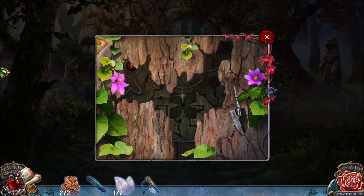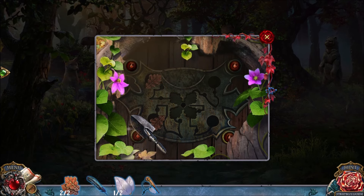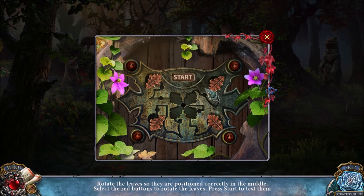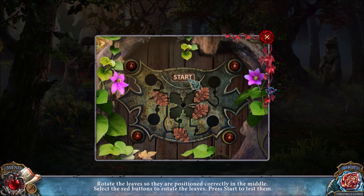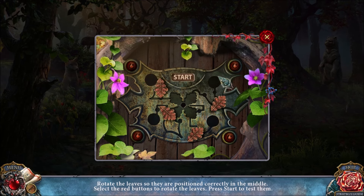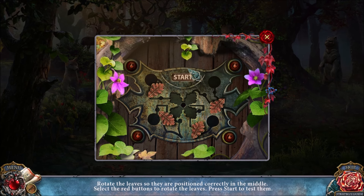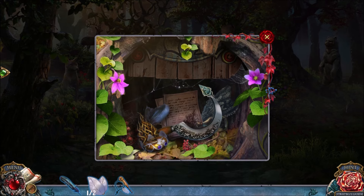This puzzle is almost like a two-part puzzle. You have to use the trowel to get rid of all the wood — this piece of wood, that piece of wood. Then you put the two oak leaves into place. Click the start button and move the leaves around — it looks like none of them were facing the right direction, so rotate every single leaf. Now when you press start, they end up in different directions. The bottom two are perfectly in place. That's the direction the leaves need to be facing when you press the start button.